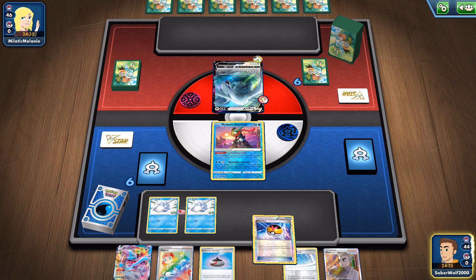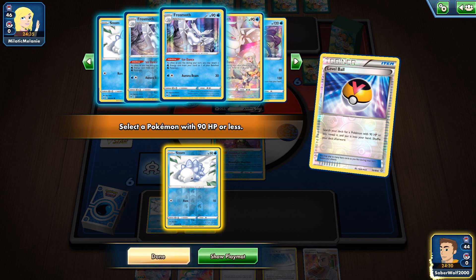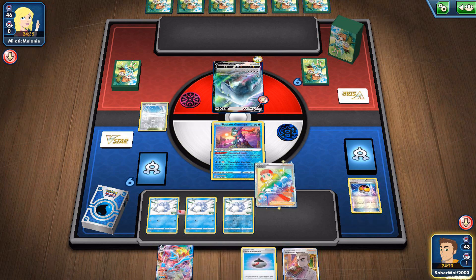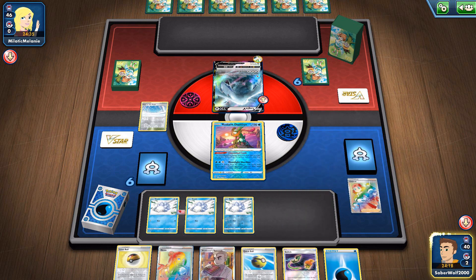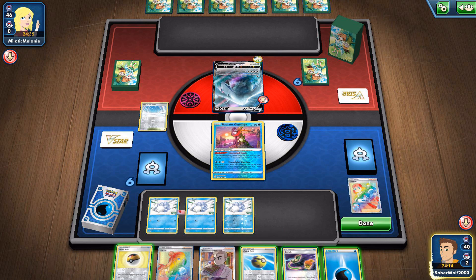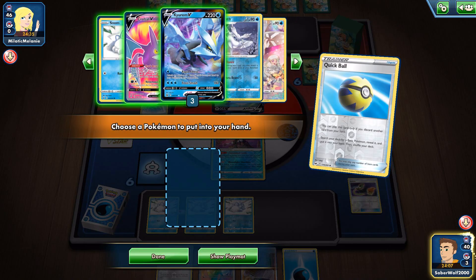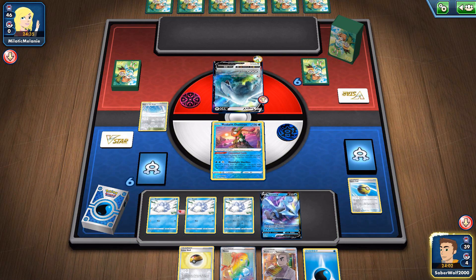I'm going to open up with Radiant Greninja, got two Snoms, and I'm going to grab the third one with Level Ball. Obviously with the Frostmoth, you don't need to get like three of them out. Two is usually a good number — the second one just as a backup in case they want to pick on the first one to shut down your Water Energy Acceleration. That's how it's always been, from the Black and White days. Get your main Energy Acceleration Pokémon, have at least two, always have the backup.